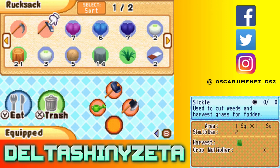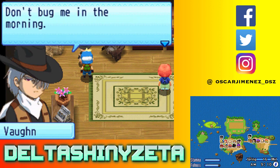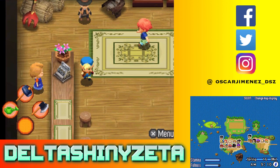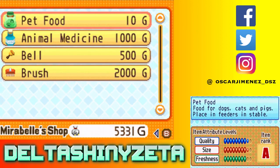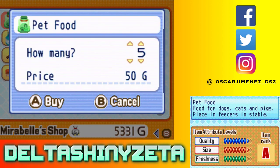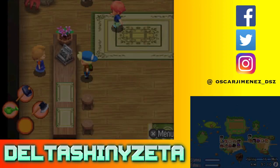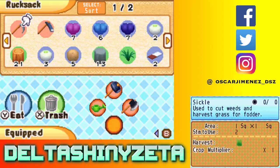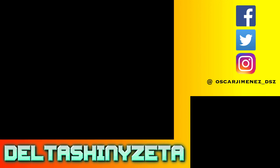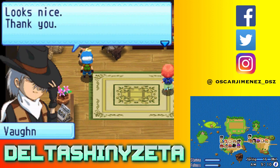Oh look, here's Vaughn. So here's the thing with Vaughn — it says he likes chicken feed, chocolate, egg, fodder, and pet food. Here's one thing you can do, and it's actually a good strategy: go buy the cheapest items, which would be pet food. There are plenty of people that like pet food and it's only costing you ten — one tenth the value of chocolate. I highly recommend this. It only cost me a hundred money for ten pet food. People who like pet food, just give them pet food.